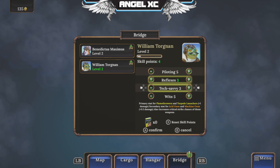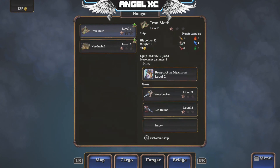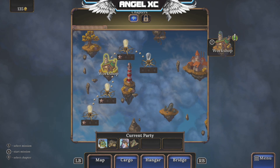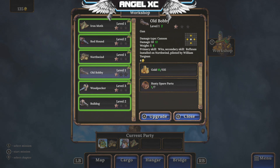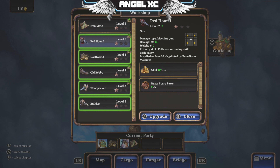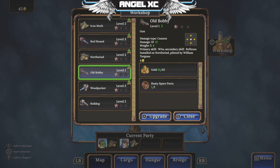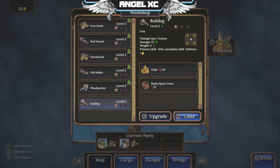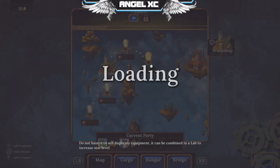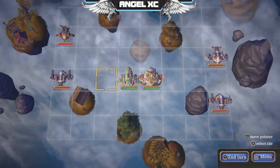Workshop. Iron moth, increase that level. Upgrade the red hound and the north wind. Upgrade everything I can. That's all my upgrades done. Let's move on. Pretty cool game, I rate it.